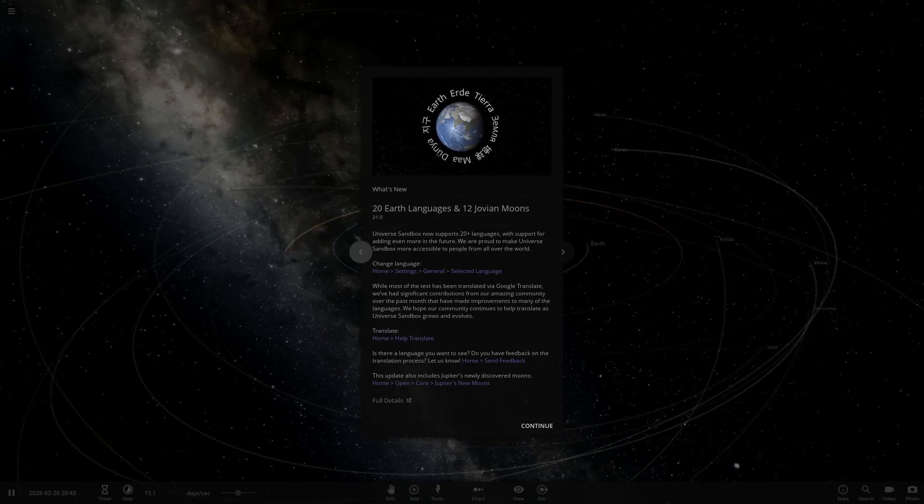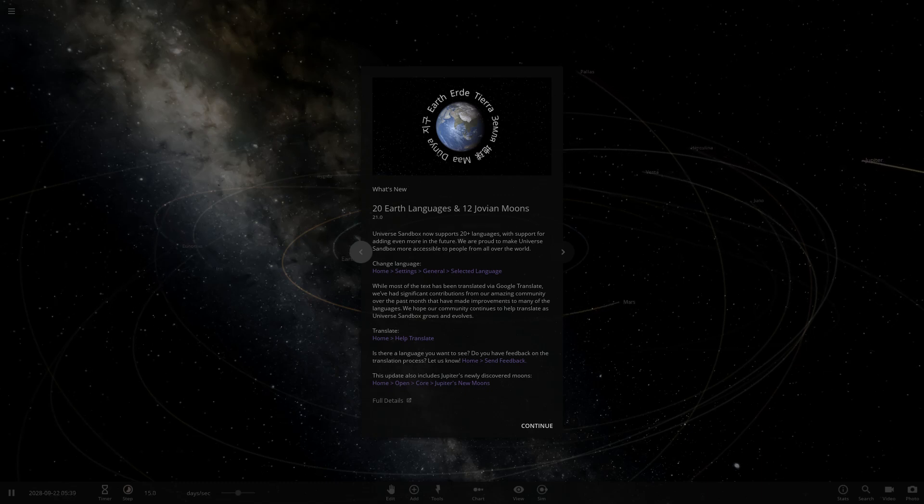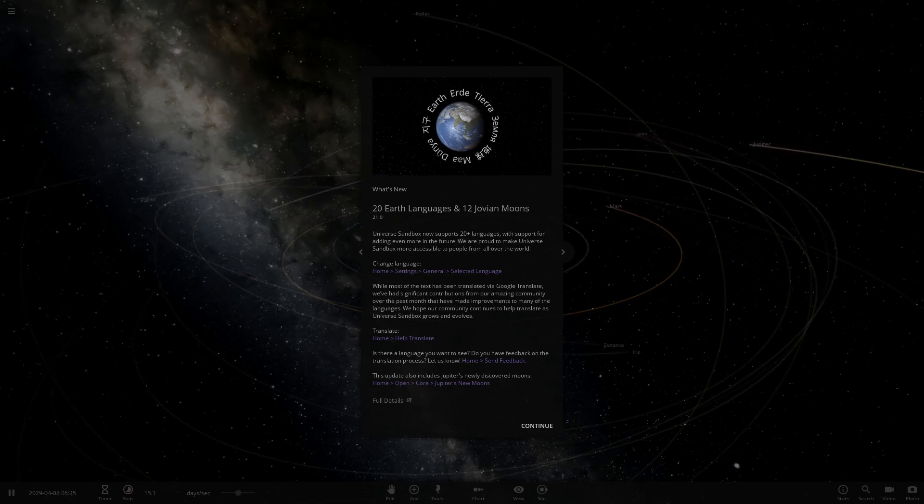Before we get to Update 22, we need to go over Update 21. Unfortunately I cannot access that version of the game, but luckily it was mainly just a language update — they added more languages into the game, so there wasn't really much new content. Universe Sandbox now supports 20-plus languages. So yeah, it was all just language stuff really.